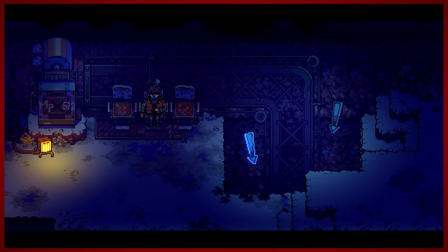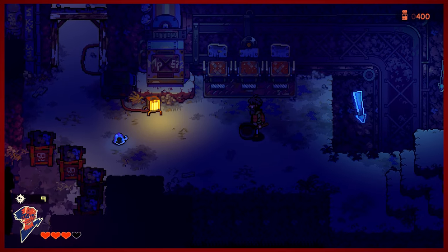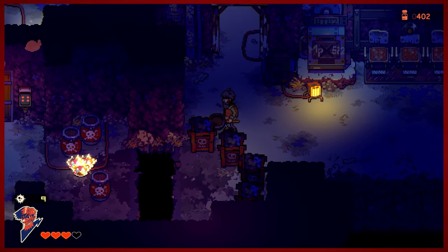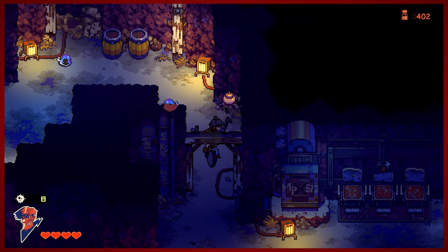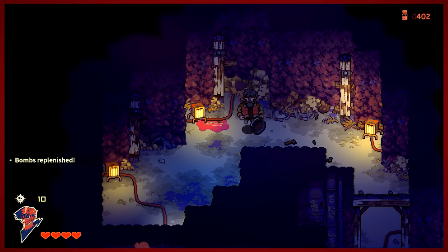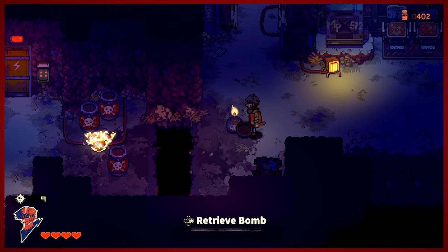Hey guys, D Mike here. Hello and welcome back to another episode of Eastward. We were finally able to make it up to the Forbidden Land using the elevator lift from the dig site, and now we are in the Forbidden Ruins. We've got to rescue Sam — she made it up here — so now we have to go and rescue her. Hopefully you're all doing well. This is kind of the extension of the dig site ruins dungeon.